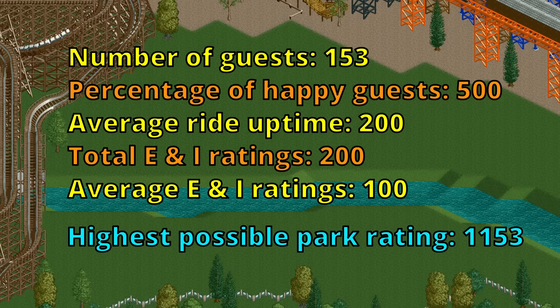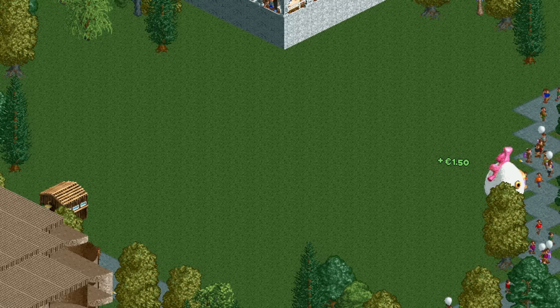Those were all the bonuses to the park rating, and if you maximize them all you will have a park rating of 1,153. However, the maximum park rating is only 999, so anything above that is rounded down. This means you have 154 points of leeway, allowing you to reach the maximum without needing to fully optimize your park.